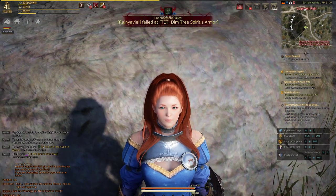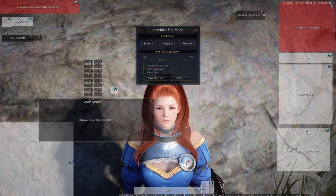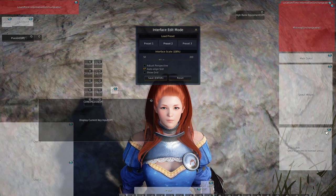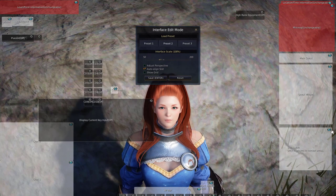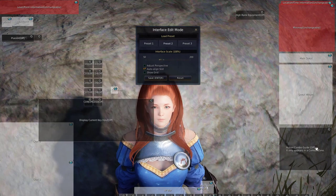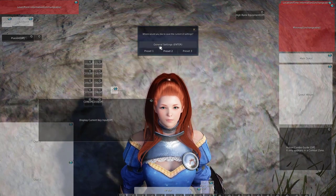The way to do it is to go to your Edit UI. You will see the window here - you can drag it wherever you want. Then you are going to click this tiny little eye right here. The action combo guide is now off, and then you have to press save.